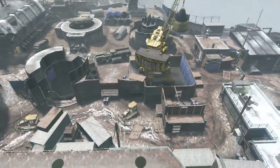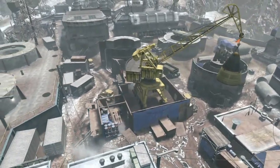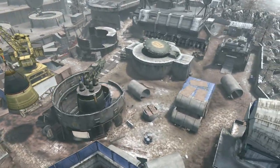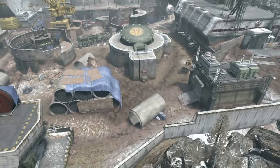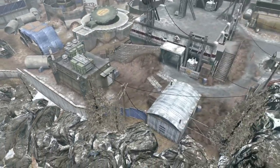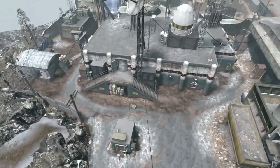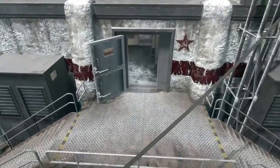Rush too much and you will surely meet a claymore sitting in front of a player running Camper Pro as his first perk. Studying this map in a private session will be the most vital homework you can do for this map pack, because just when you think you have every angle covered, a new one becomes apparent — whether it's Joe Blow sneaking through an underground tunnel or through a cement pipe.